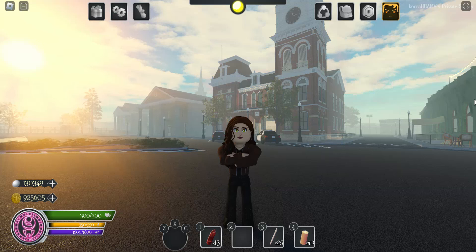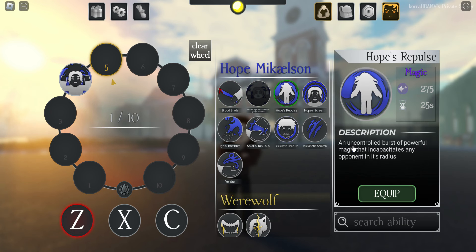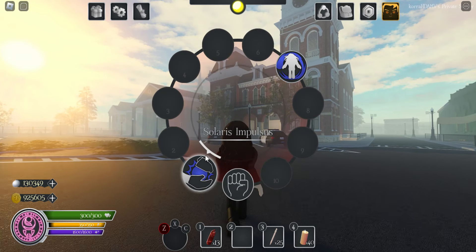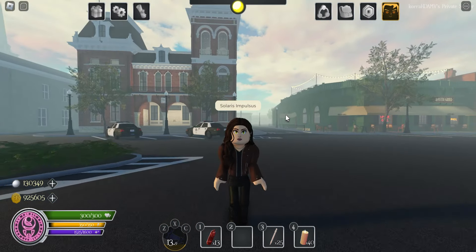Hey, welcome back! Today we have a new update. There's a new ability wheel and it looks really nice — it's a huge improvement for PvP. You can now equip your abilities and select them in whatever slot you want, whenever you want. You can reset it too. For example, equip some abilities then clear the wheel just like that. If you like your Solaris Impulse on number one and your Repulse on number seven, you can now memorize them.